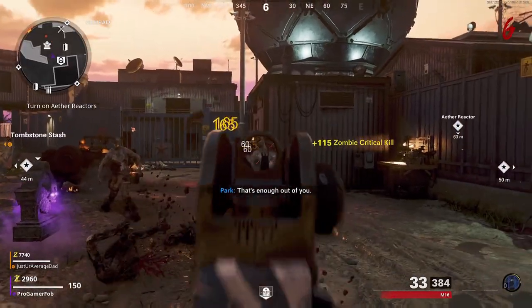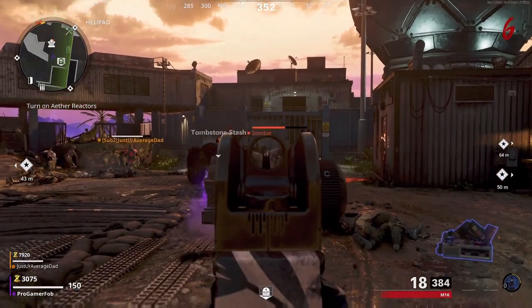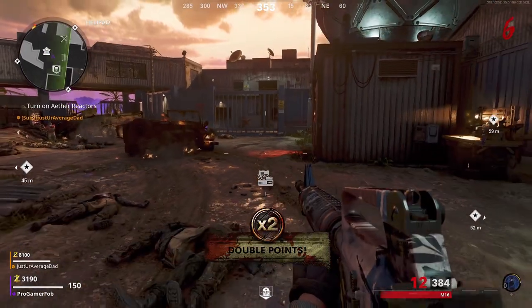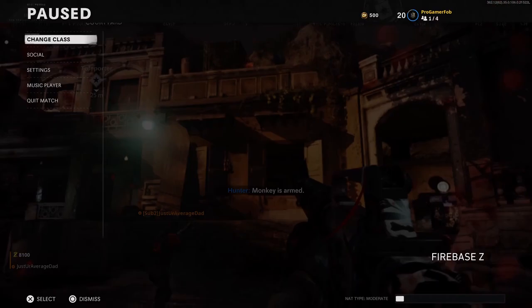Now for the pileup glitch. The first thing you need to do is have the non-host of the game get enough points to buy a monkey bomb. Once you have enough money, you can do this glitch anywhere in the map, but one of the best places is at spawn. Once you're at the spot you want, have your friend throw the monkey bomb at a wall to ricochet it backwards. Before it hits the ground, hit pause.